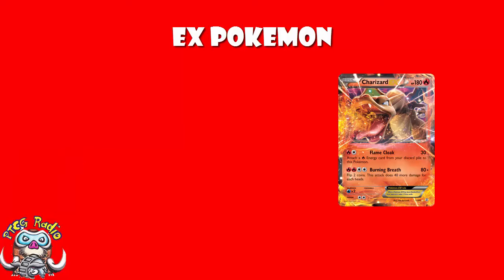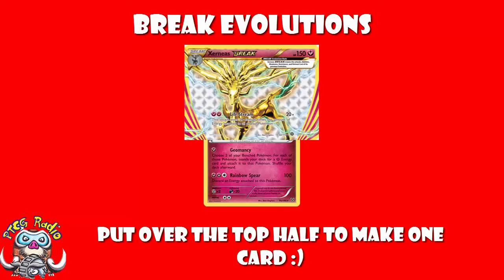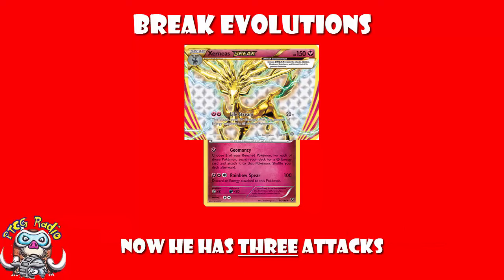There are also two special evolutions you should be aware of: Break Evolutions and Mega Evolutions. Break Evolutions are just regular evolutions — if you've got a Zenaeus out, you can Break Evolve and put a Zenaeus Break over the top. The same rules apply in that you've got to have had your Pokemon down for a turn before you can Break Evolve. The difference with Break Evolutions is that it's a card you add to the original card, so you still have the same attacks and abilities you had before you evolved. Whereas if you evolve a Pikachu to a Raichu you lose Pikachu's attacks, if you evolve Zenaeus to Zenaeus Break you keep the attacks for both.